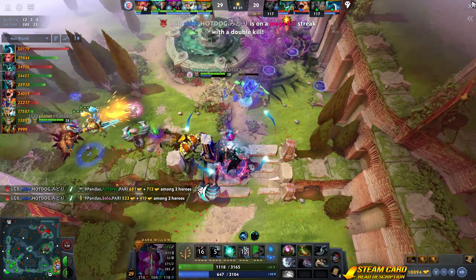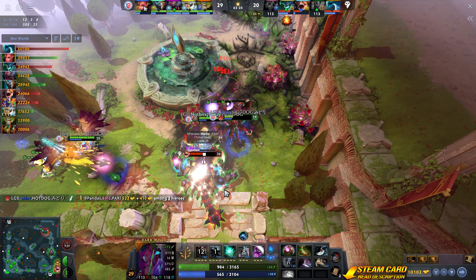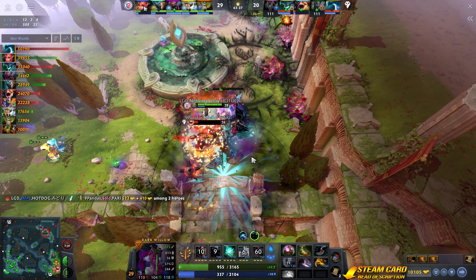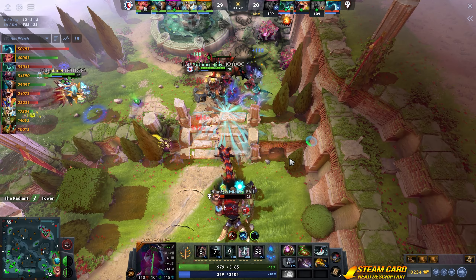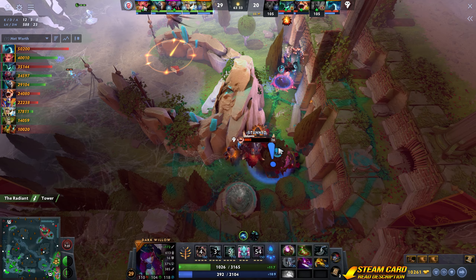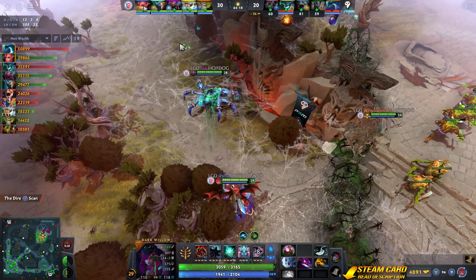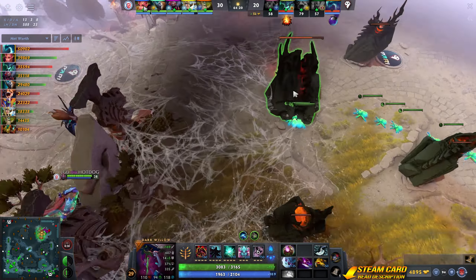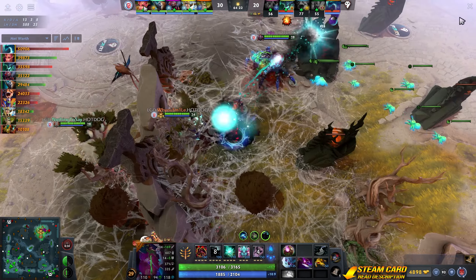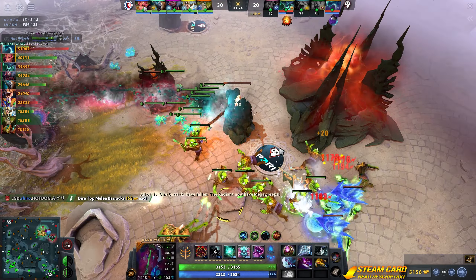Two down. Dire's top racks is gone. Dire's mid tower is nothing now. Dire's top racks in points row. Dire's mid tower won't last much longer. Nothing left for the Dire's top barracks.